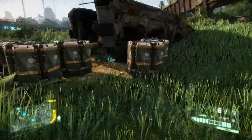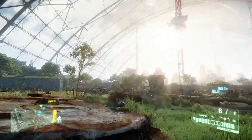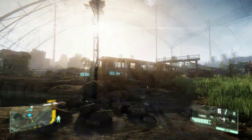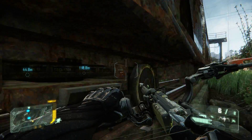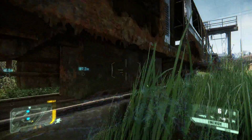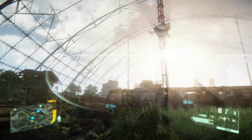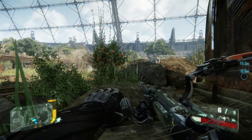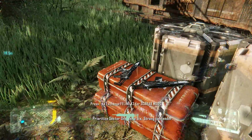Nali — gash is a no go. We've got nothing. Prioritize Sector 1 Delta 6 — strong contender.